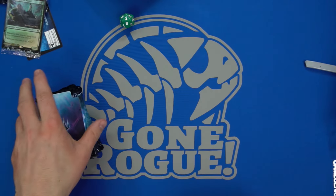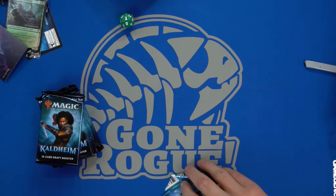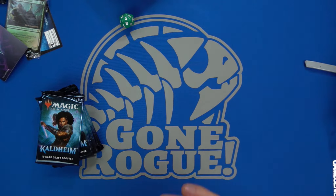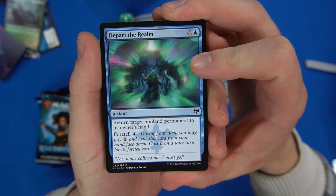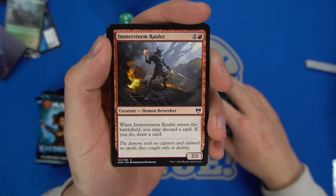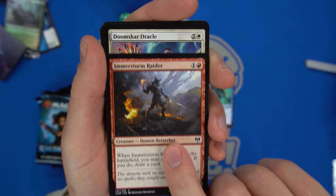On to pack number one. Aggro is pretty good in this set — bears seem to be a theme, just like Zendikar Rising. A lot of two-drops that can get out early. We have a foretell card, then the Immerstorm Raider — discard a card, draw a card for a two-one. It's like a bear that can fix your hand.